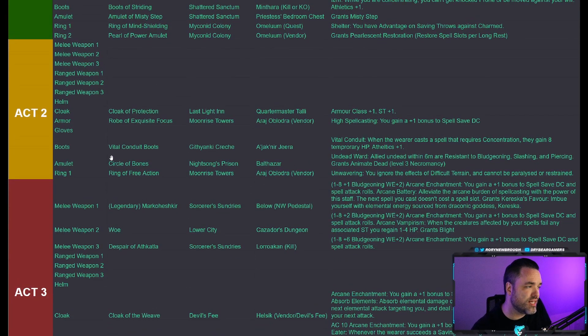The Pearl of Power amulet is also nice — it grants Pearlescent Restoration to restore spell slots per long rest, good for all wizard builds. For Act 2, I recommend the Cloak of Protection from Quartermaster Tully: AC +1 and saving throws +1. The Robe of Exquisite Focus from Araj Oblodra in Moonrise Towers gives +1 to spell save DC, making it harder for enemies to resist your concentration spells like Evard's Black Tentacles.